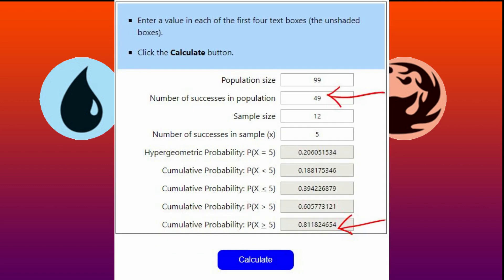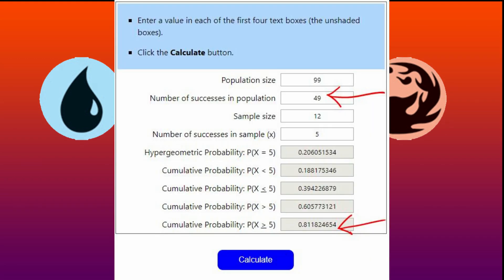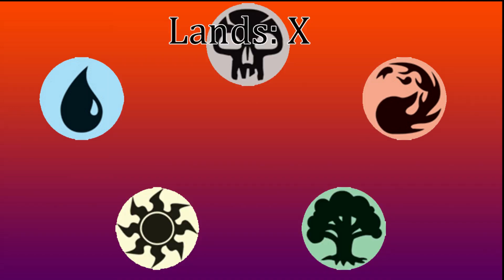That's where Step 4 comes in. Slowly increase the value in the second field — number of successes in population — until you get a value between 0.80 and 0.85, or 80 to 85%. The more ramp you have that produces more than one mana, like Sol Ring, the lower your number can be. For example, 49 gave me a value of 0.81. The reason you don't want higher than 0.85 is because once you cross that threshold, your likelihood of mana flood increases drastically. Step 5: simply subtract the number of ramp spells you have from the final number you input, and you have your magic number for the amount of lands to run.